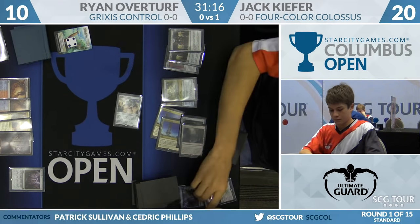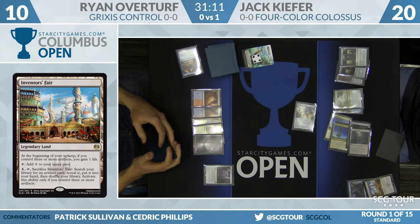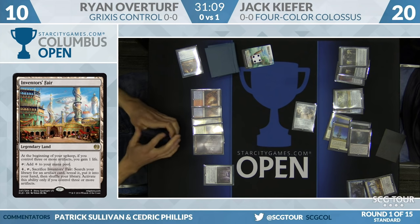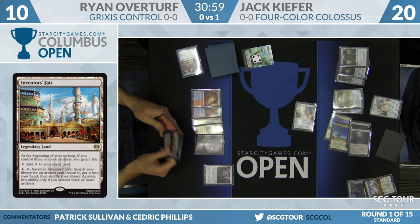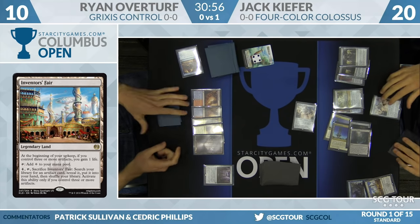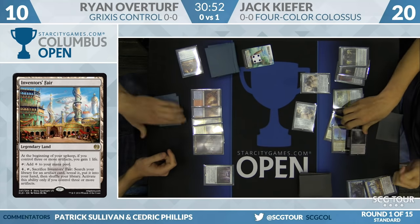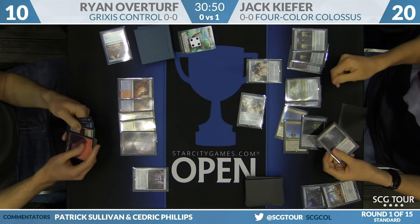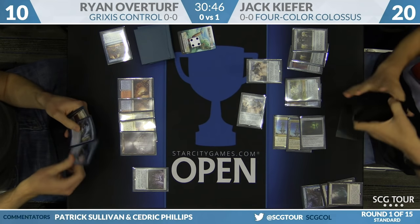Let's look at Inventor's Fair — it sees more play in Vintage than Standard. Sacrifice it, search your library for an artifact card, reveal it, and put it in your hand. First prize: a second copy of Metalwork Colossus. Inventor's Fair is basically playing the role of Demonic Tutor here, with a little life gain on top — very easy to turn on. Another Colossus. Sacrifice Sanctum of Ugin. This is a beatdown.